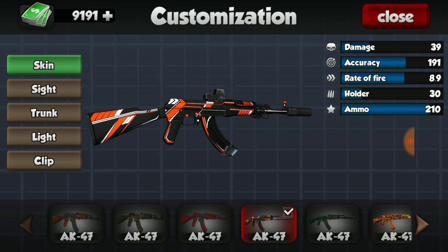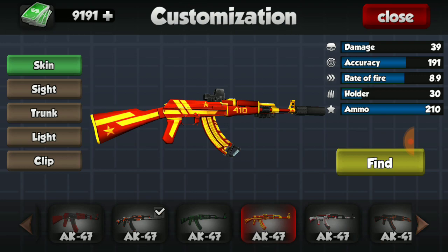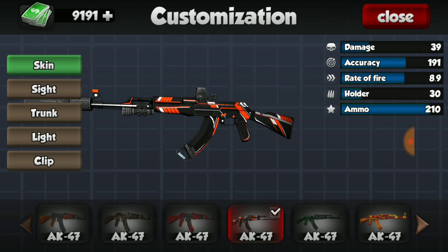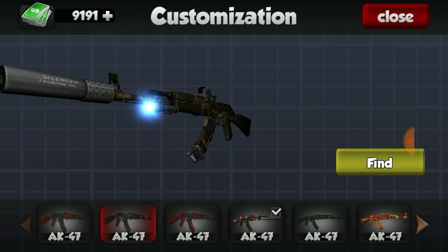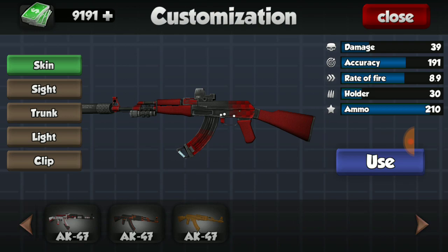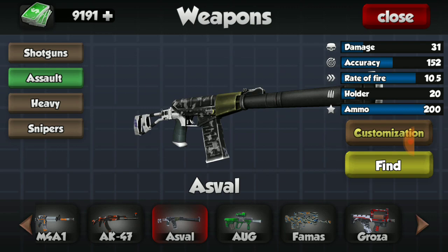For my AK-47, also one of my all-time favorite guns in the game, I have four out of seven - the golden one, the orange one, the green one, the orange and white one, and the red and black one. I do not have the camo one, but I don't really like the orange camo with brown combination. I love the skins I already have, so I'm definitely happy.